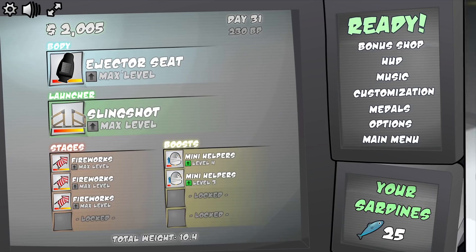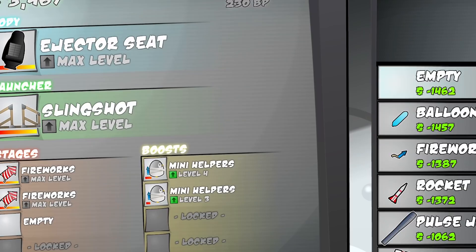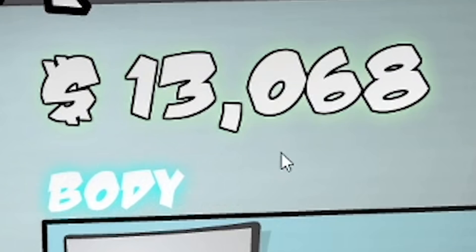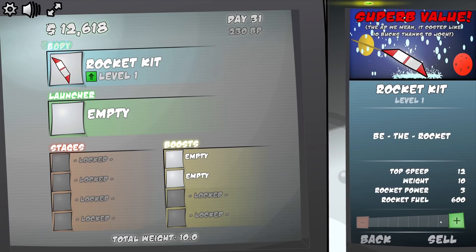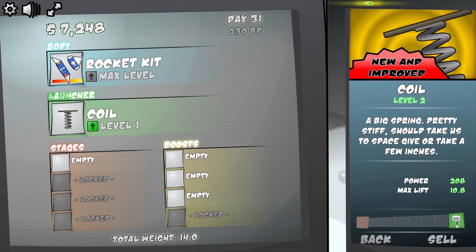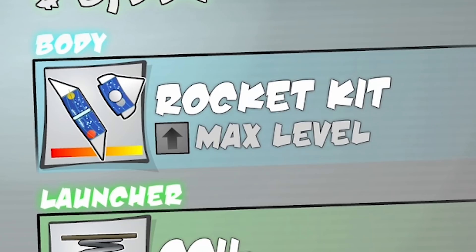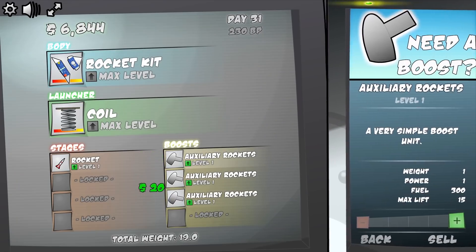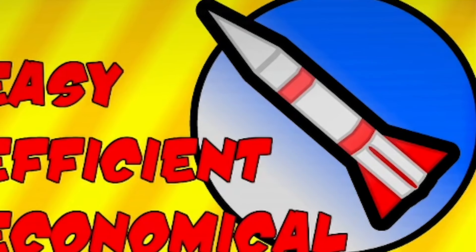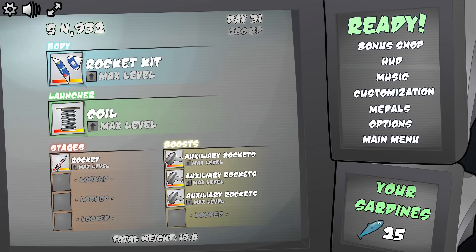I'm interested to see what we could swap our ejector seat with - maybe a rocket kit. We'll sell our fireworks, sell our mini helpers, going completely back to the drawing board. So we got 13 grand. I want to try the rocket kit maxed out - that's half our money gone. As our launcher I'm going back to the coil, keep it simple. Then for our stages I'm going to add more rockets, and also more rockets as our boosters. We'll upgrade these and our rocket as well. A cool two grand gets us that, we've still got five grand in the bank.